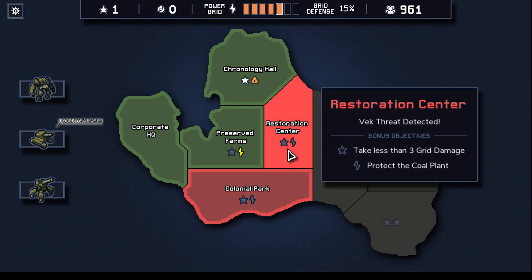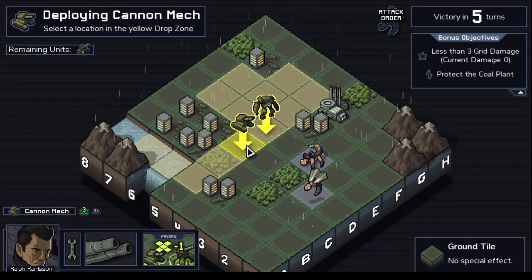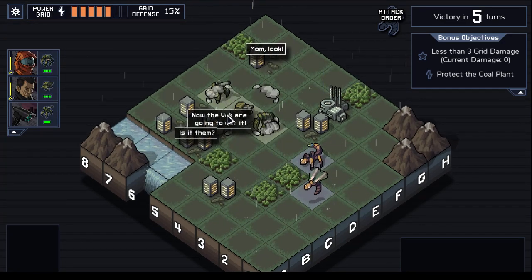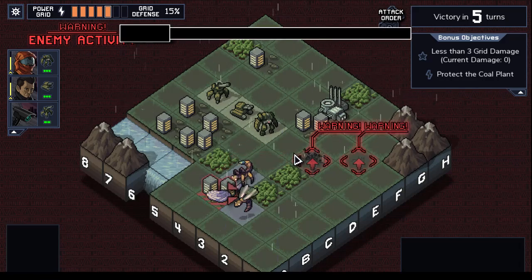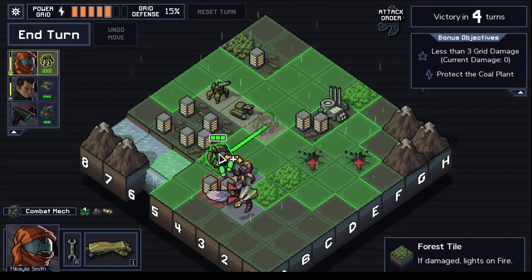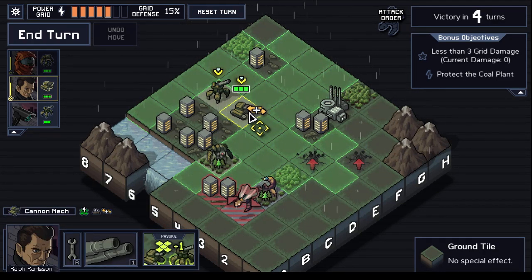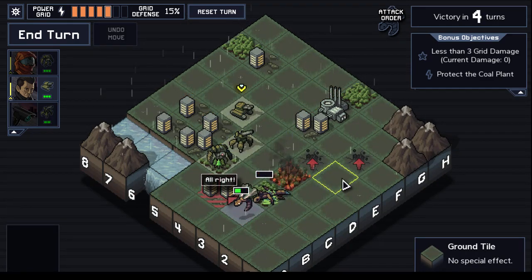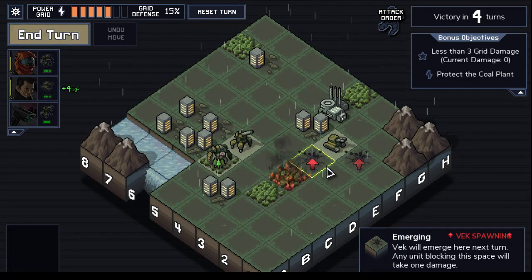Defend the artillery support. Take less than three grid damage and protect the coal plant. One, two, three — less than three grid damage, and protect the coal plant. Surely this won't fail. Let's take back what's ours. We're doomed. More Vekar popping out in this region. Let's shoot this. Well, that was less than perfect. Good enough. Success.